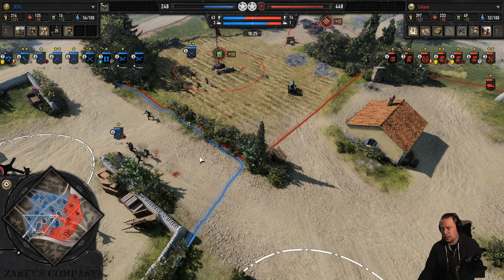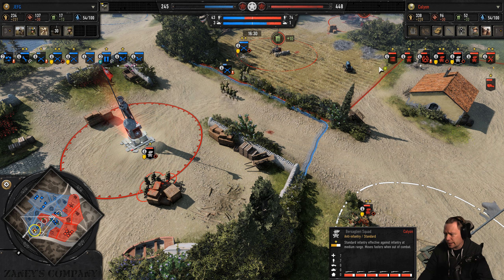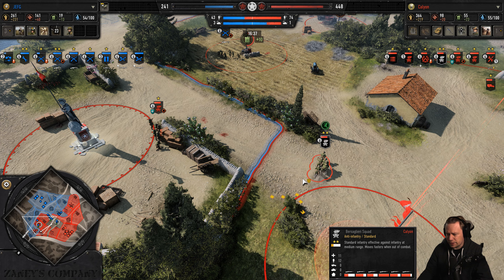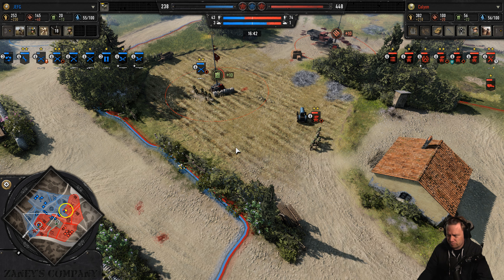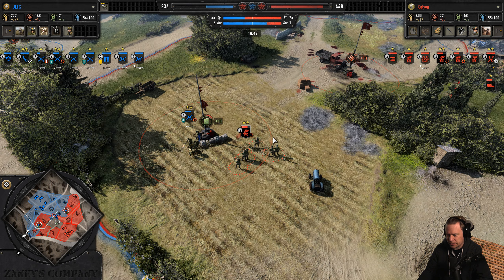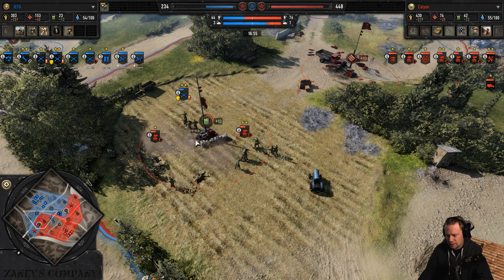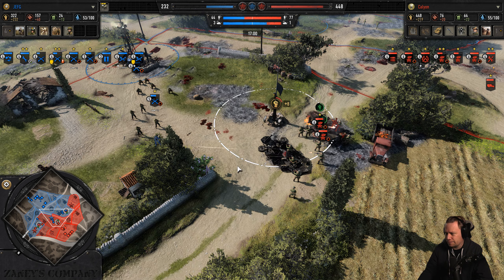Kalion is in his arsenal — the armor reserve is a go. Speaking of armor, Jeff builds the tank depot and Kalion fills out the rest of his battle group. Breda machine guns are now unlockable for Kalion, and he has just spent a huge amount of munitions — so Bredas for everyone, or maybe only for four people.